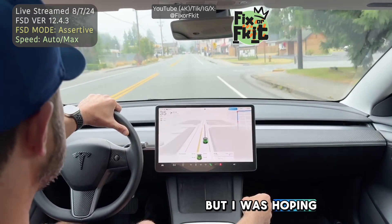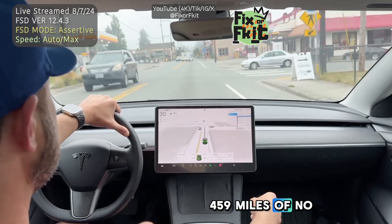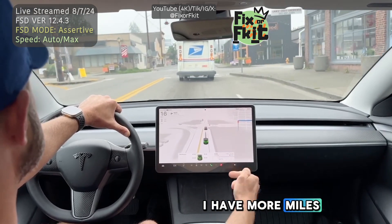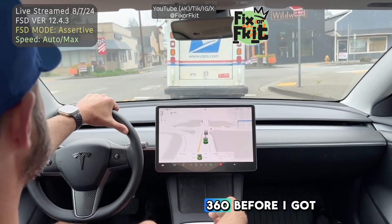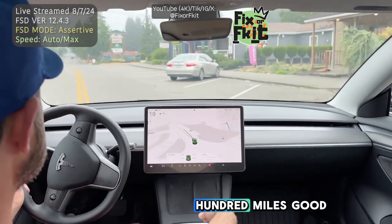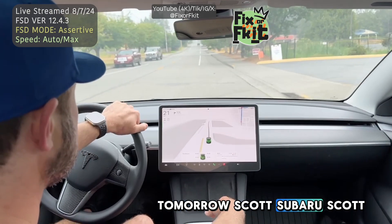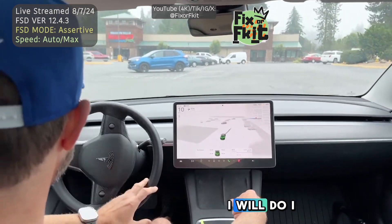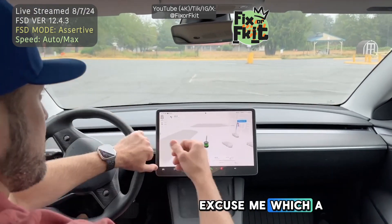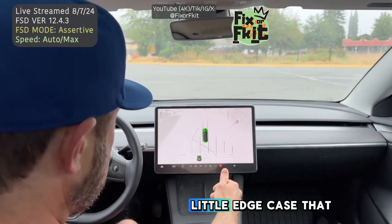I was hoping to not post any videos until 12.5 came out, but this just literally happened on my drive. 459 miles of no critical disengagement until today, this morning. I'm just disappointed, but I have more miles now than my last one — the last one was about 360 before I got that phantom dog stop. So we're at about 460 miles, almost another hundred more. Once I get 12.5.1 tomorrow, I can't really retest this unless they have their construction up again — which they very well could. So yeah, that's a little edge case that was just found.